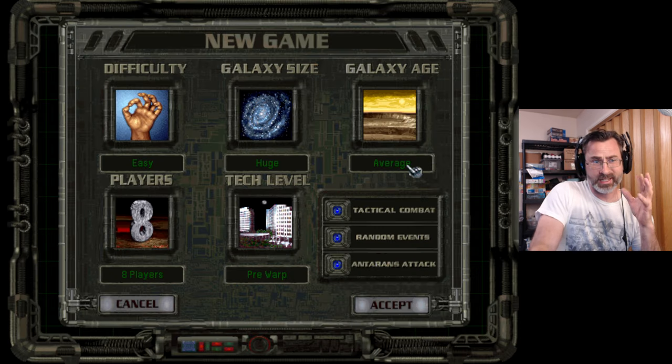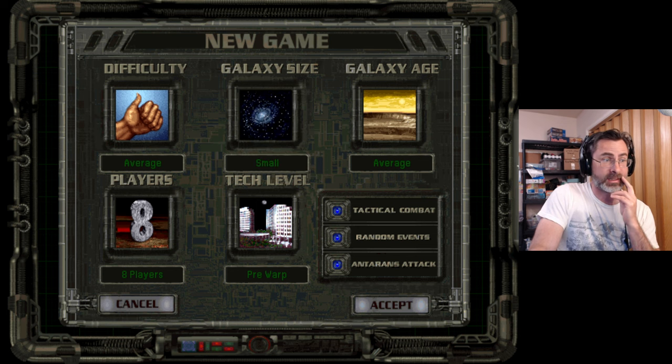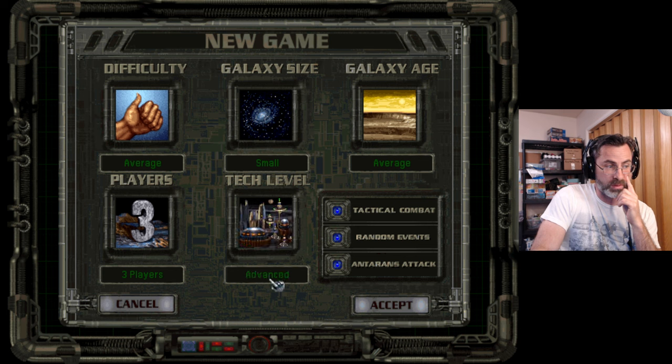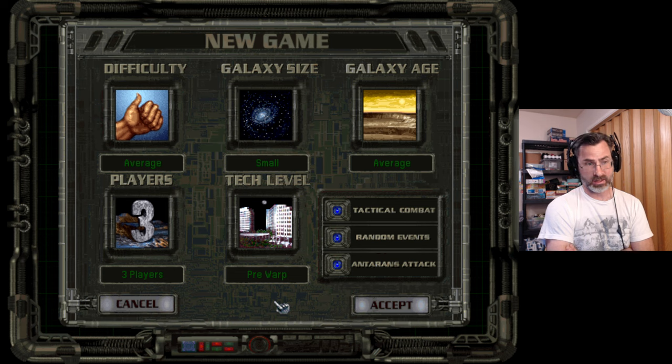So because this is kind of just a tutorial thing, I was thinking we would set this to — what are our options? Tutor, easy, average. We'll set it to average. That'll be really easy. Huge, small, small galaxy — average, organic rich, mineral rich. We're going to go average on galaxy age. Players, we're going to go to four players. We'll make it a little crowded just to make it interesting. In a small system? No, that'll be too many. Let's go to three. Pre-warp, average, post-warp, advanced, pre-warp.